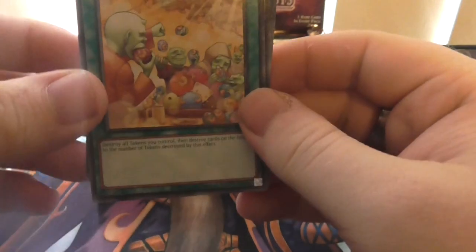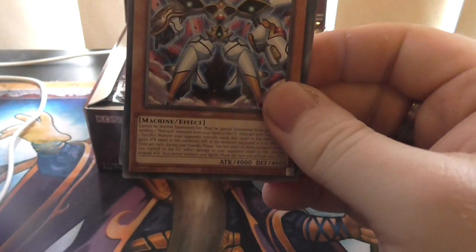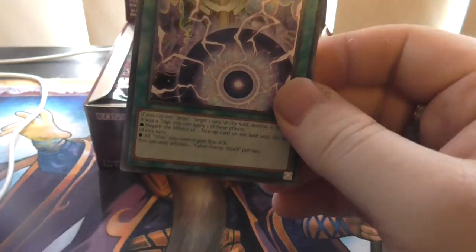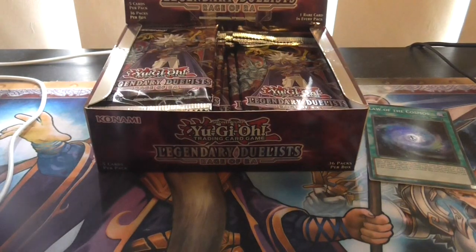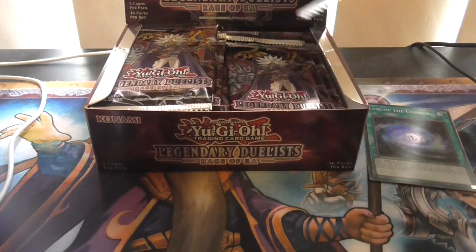Token Sundae — cool. No foil this time, that's okay. The rare is Cyber Energy Shark — that's a good one. Not too bad. One foil is not too shabby.